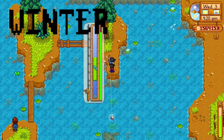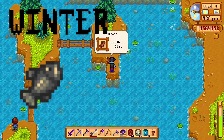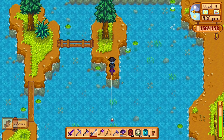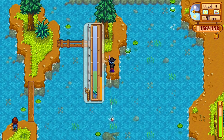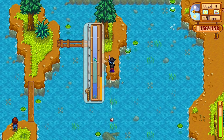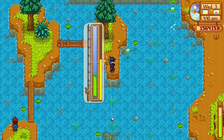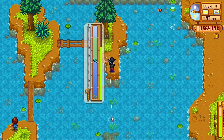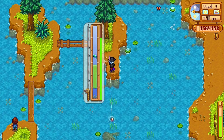The halibut can be found in the ocean from 6 a.m. to 11 a.m. and 7 p.m. to 2 a.m., any weather. I know that was a lot of information — feel free to pause and go back to find the fish you need. There are also two fish you can find anytime at any place: the carp and the chub.